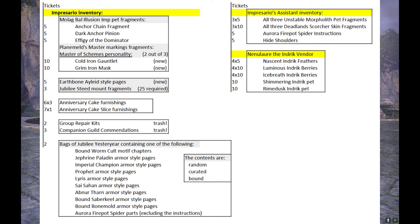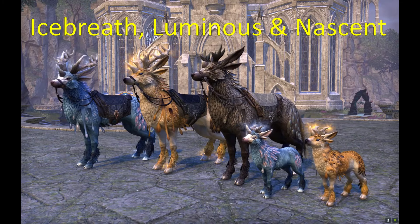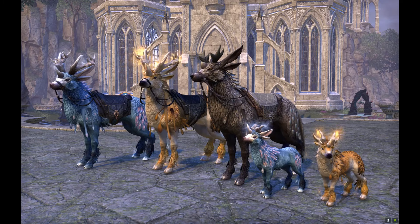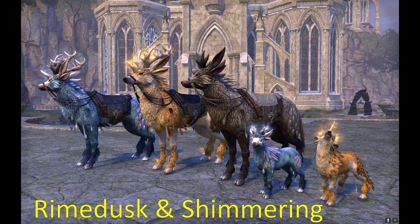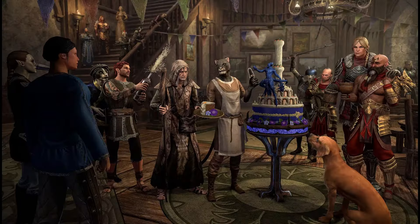The Indrix vendor has fragments of Nascent, Luminous, and Ice-Bred Indrix, plus Shimmering and Rimedusk Indrix pets. If you collect them from scratch, they will also cost a ton of tickets — 20 to get the Nascent, then 40 to morph it into a Luminous or Ice-Bred — but at least Indrix are cute. Pets are cheaper at only 10 tickets each. The Indrix vendor can only be found in Craglorn at the Belkarth Festival Grounds, while the Impresario and her assistant are in every alliance capital and most DLC zones. That's all — thank you for watching, please leave a like and subscribe, see you in the next video!